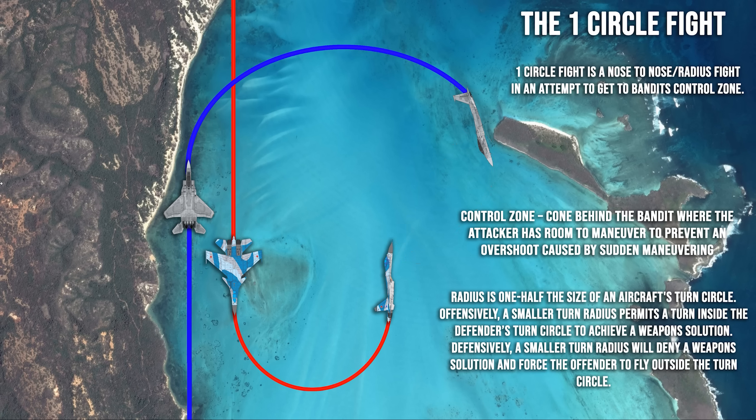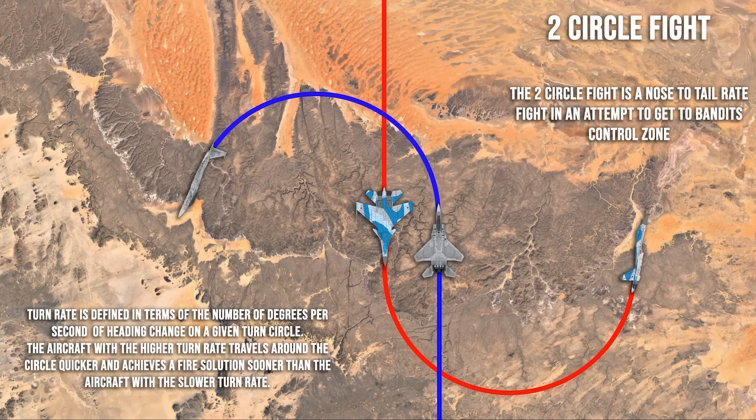Just to help you remember — notice how this was a nose-to-nose fight, both noses turning towards each other. That's another way to remember the one circle fight. Okay, let's move to two circle.